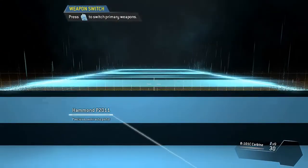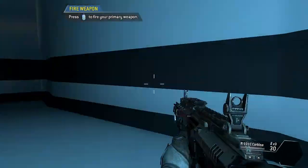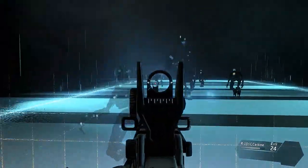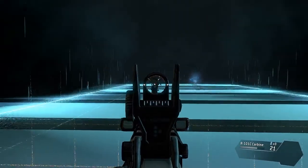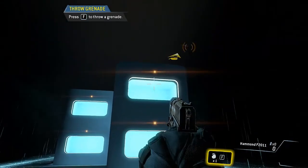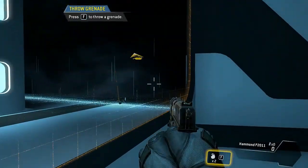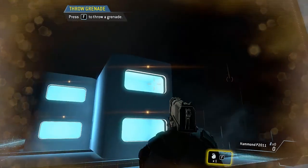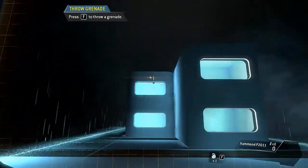Switch to your rifle. To take a more calculated shot, you can aim down the sights of your weapon. Destroy all of the targets in the shooting range. Target neutralized. Throw a grenade into each of the windows. Well done.